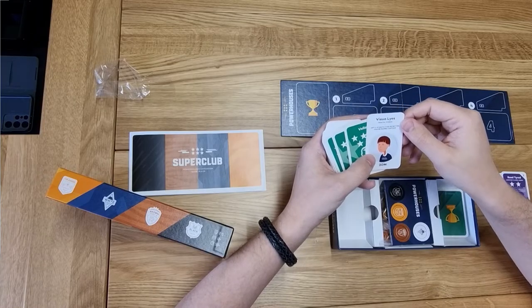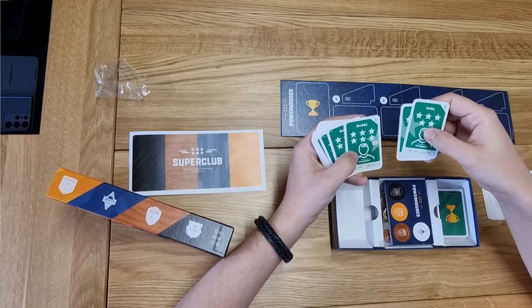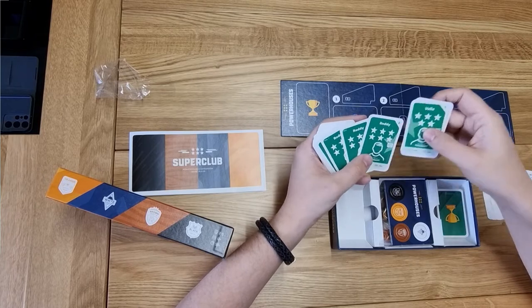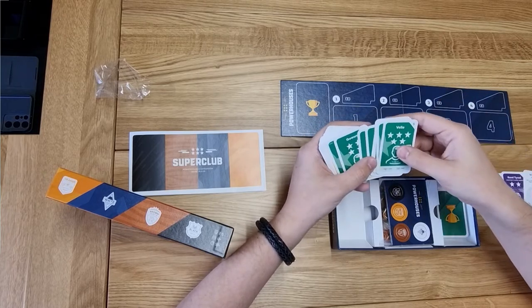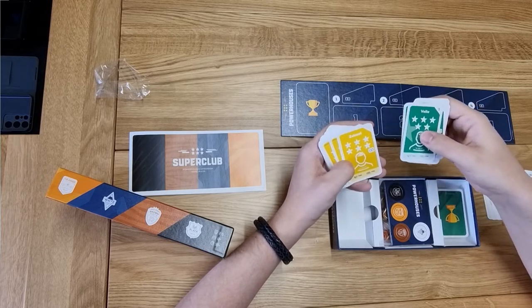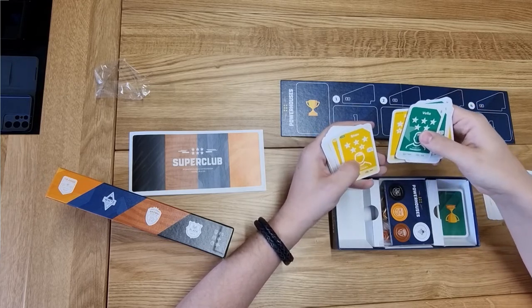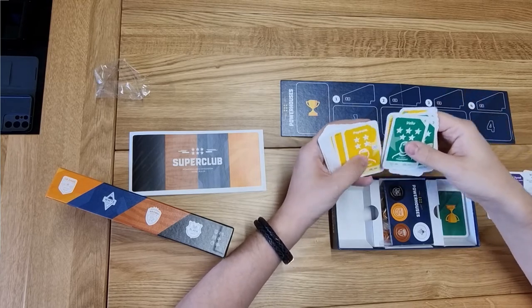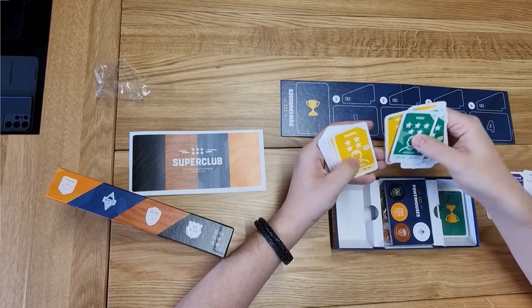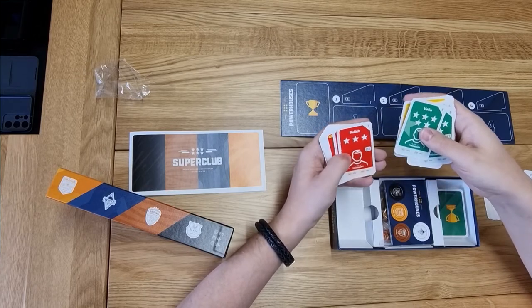Any three-star player or better can be named Captain. We've got some five-stars and even a six-star. There's potential for a six-star with Reddy — he's going to take some coaching. Same with Zolasol — he's up from a one-star all the way up to six, which is a lot of coaching but very satisfying if you can get a two-star up to a six-star with training.